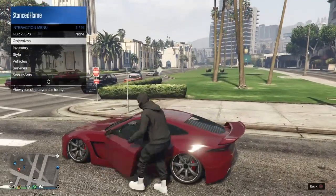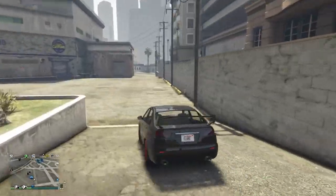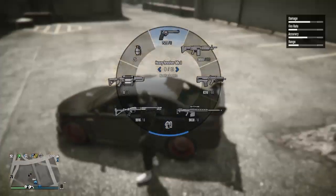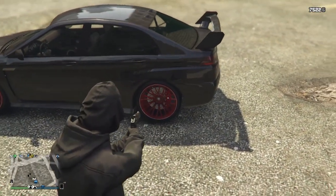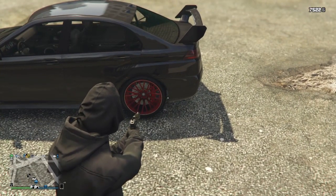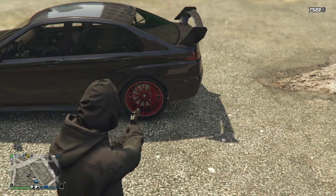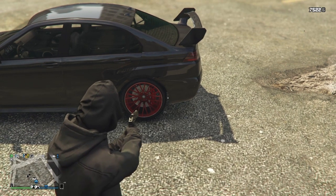Some cars like the Comet SR or the Blister Compact don't stance the normal way, so we're going to bring one out and show you how. Once you've got the car out, check again that you don't have bulletproof tires or armor. Get your Heavy Revolver Mark II or an AR, look at the wheel, and you'll see the wheel arch — there's a gap. Shoot in the gap behind the wheel three times and it should lower.